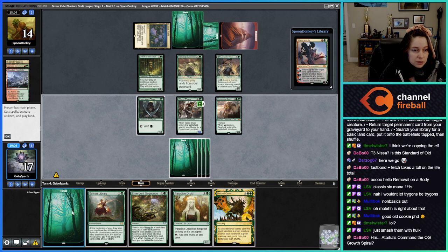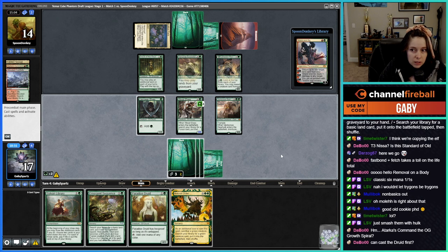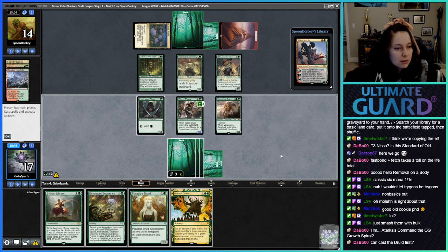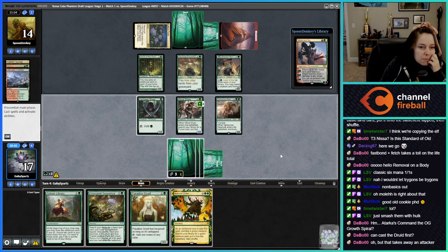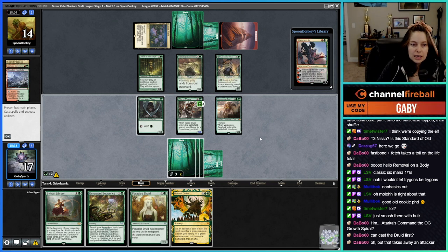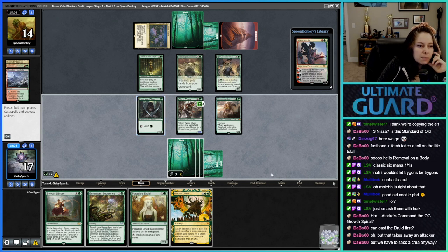We can just get the Hoof. We could cast a Druid first, but I don't know if that's better because we have to tap Land of Worlds anyway. It's another creature — it makes a plus-one.